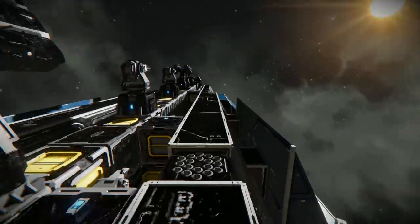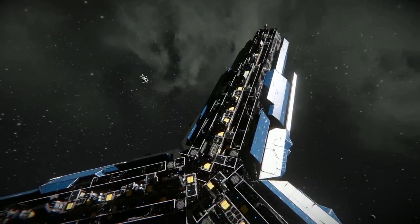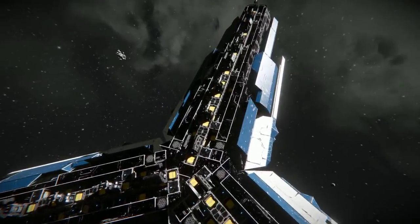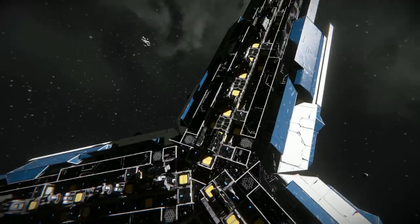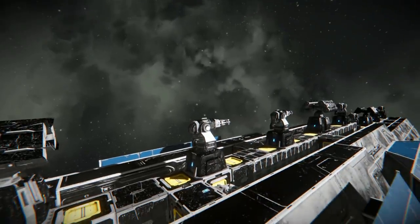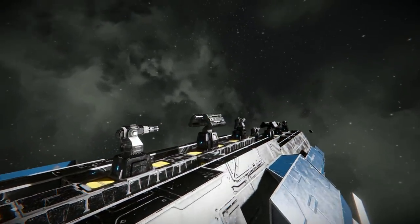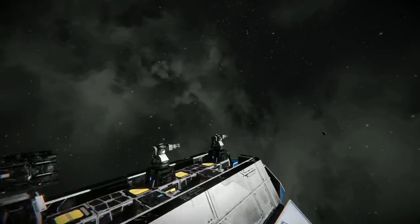Let's take a look around the outside of this ship. I'm only going to look at one of these wings, because they're identical on each side. Each of the three wings all feature missile turrets and gatling turrets, following a pattern of missile turret, gatling, gatling, and missile turret, and it goes all the way along to the end.